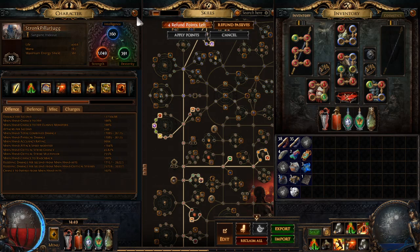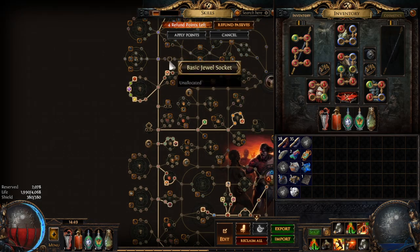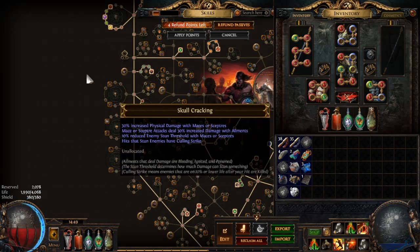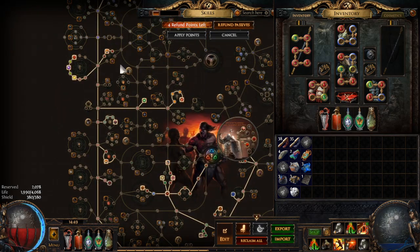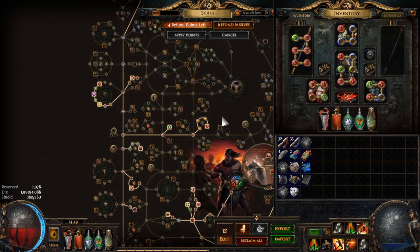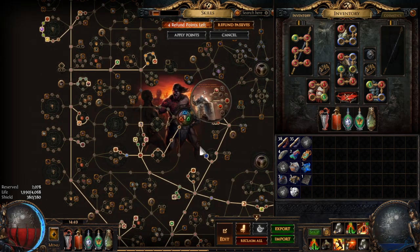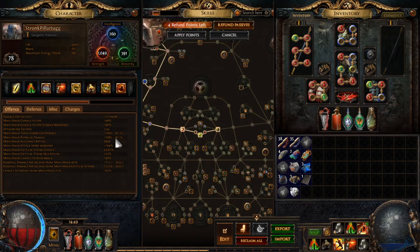Basically all of my next skill points are going to go into the two-socket jewels I haven't gotten yet, as well as endurance charges — that's like my next eight levels, putting me at level 86. After that I'll just fill out plain life. I'm going to try to get life and crit multi, at least two different kinds of crit multi on my jewels, and that should pump DPS up quite a bit. With power charges I get another 9.6% critical strike chance.